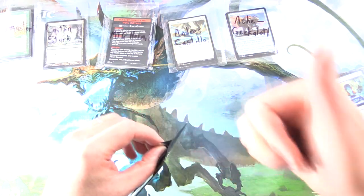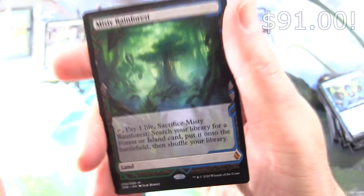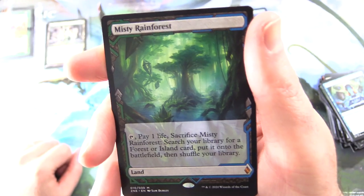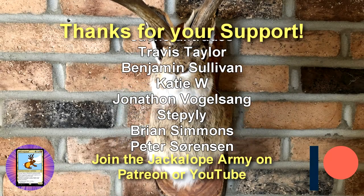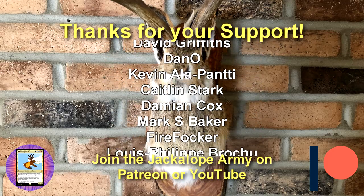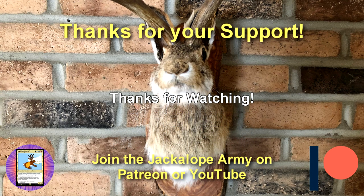Let's pop those in and take a look at the box topper — let's check for damage. Looks decent. It is Misty Rainforest — a fetchland mythic! Tap, pay one life, sacrifice it, search your library for a Forest or Island card, put it onto the battlefield, then shuffle your library. We need to sleeve that one up for sure. There we have it. I hope everyone is staying safe and healthy out there. Thanks for watching, and have a great day.